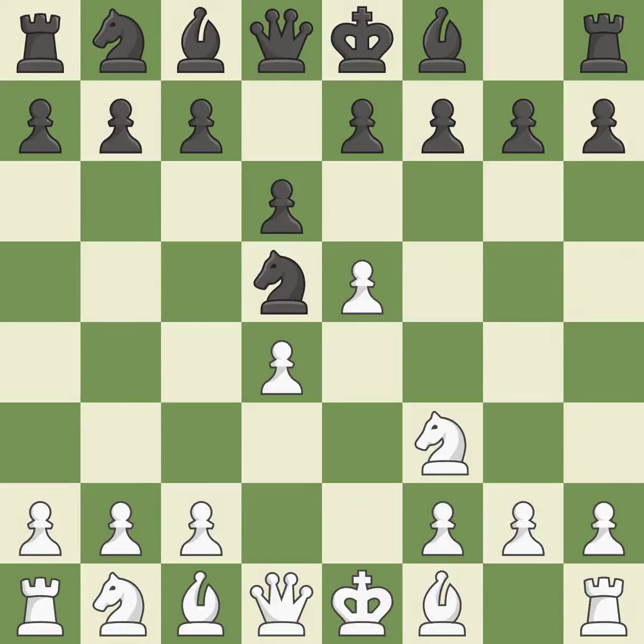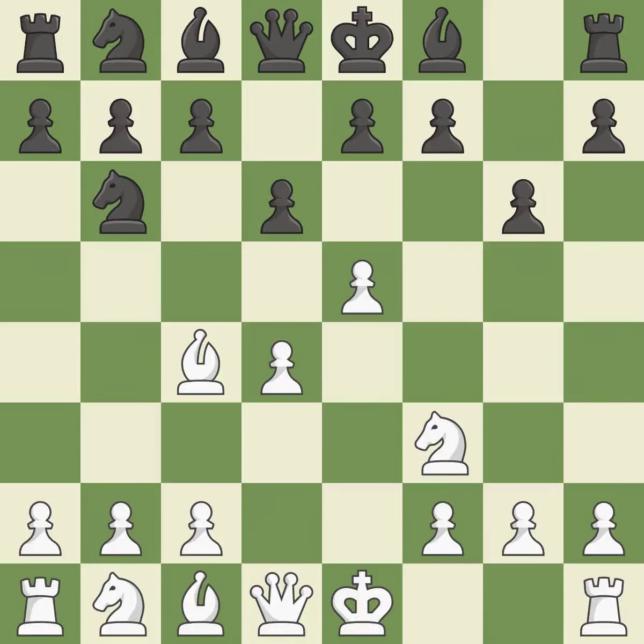Nf3 supports the d4 pawn and e5 pawn. The dark-squared bishop is getting ready to be fianchettoed to g7, where it will sit on the long diagonal. Bc4 develops the bishop to an active square where it attacks the knight on d5 and controls the center. Nb6 retreats the attacked knight to a square where it attacks the bishop on c4. Bb3 retreats the attacked bishop and keeps it on the active diagonal. The fianchetto move Bg7 places the bishop on the long diagonal.